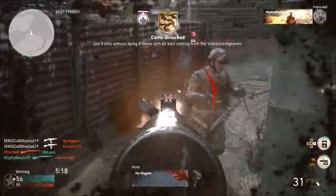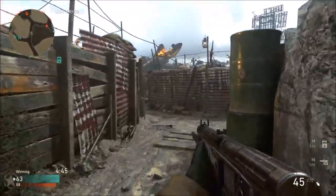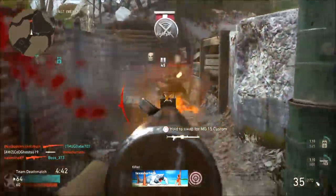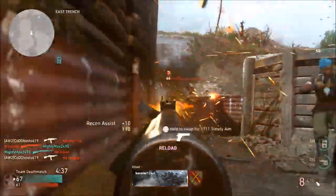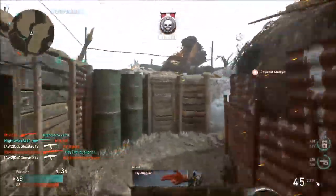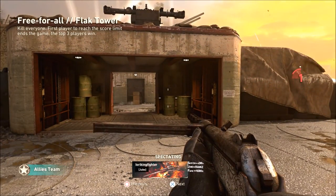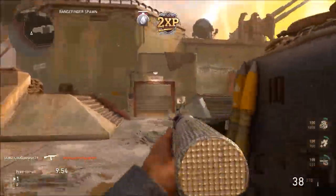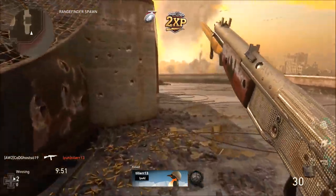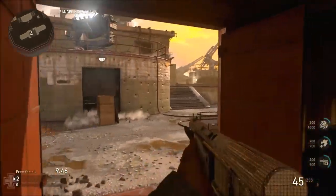I used this weapon all day yesterday just trying to figure out if it's good or not, to give a proper video and get a good feel for it - what's good, what's bad, how it feels and compares to other weapons. This gun is very similar to the STG 44, and the PPSH has a very similar fire rate to this rifle, which is crazy. It's like an SMG and an assault rifle combined into one, which is why it melts so fast.